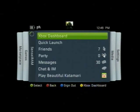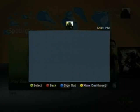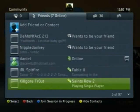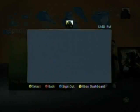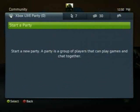Heading back to the dashboard takes a little while. Back in the Guide, you can take a look at your friends list, and unlike the one you'll see in the dashboard, you get a more traditional friends list showing what your friends are doing and what they're playing. You can open up your party, invite people into it, and take them from game to game — we're checking that out in a different video.